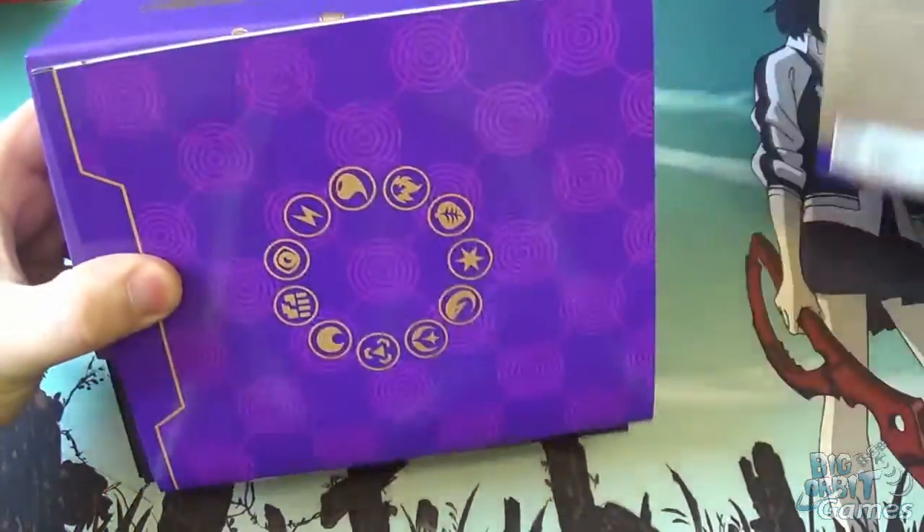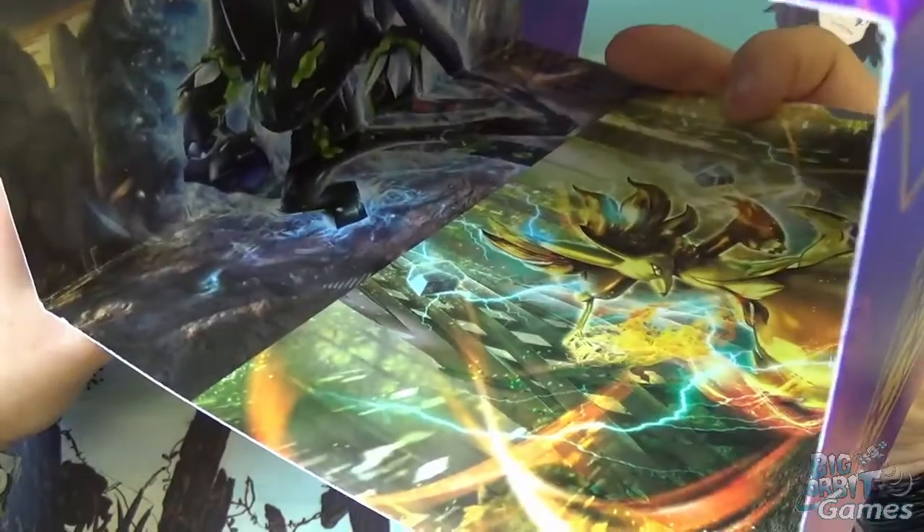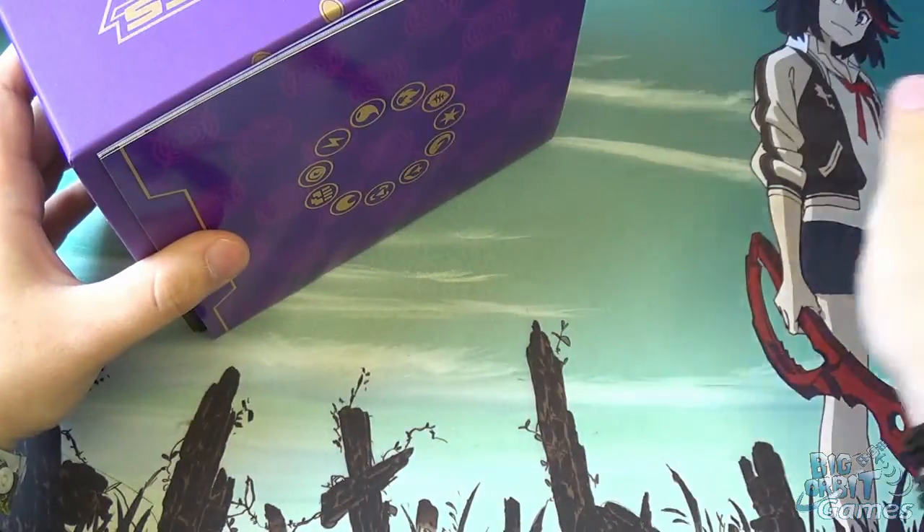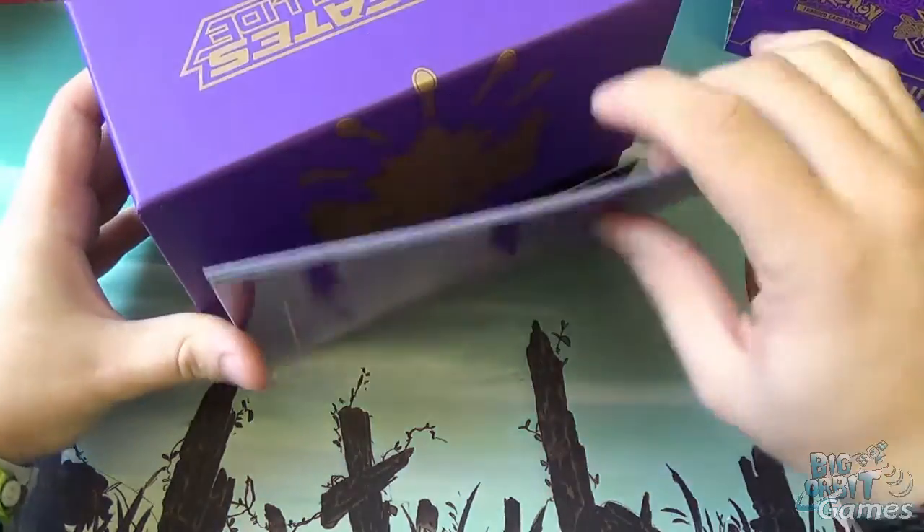So we'll open it up. You've got this outer sleeve here — you can open it up and it's got artwork from some of the BREAKs and the EXes from the set. These are really cool. If you're collecting the Elite Trainer Boxes, you can open them up and display them on your wall.